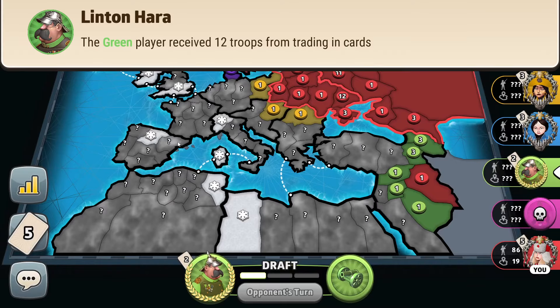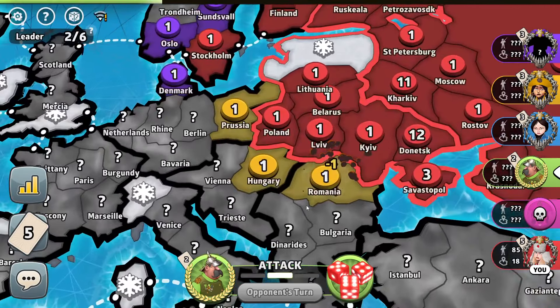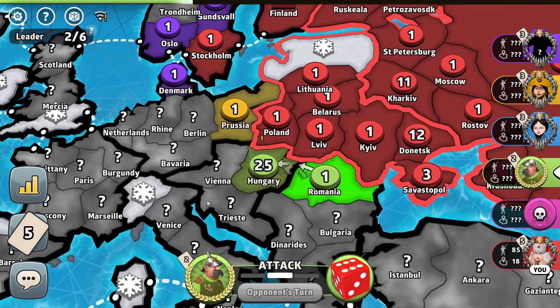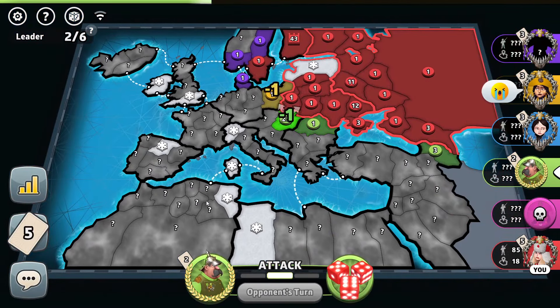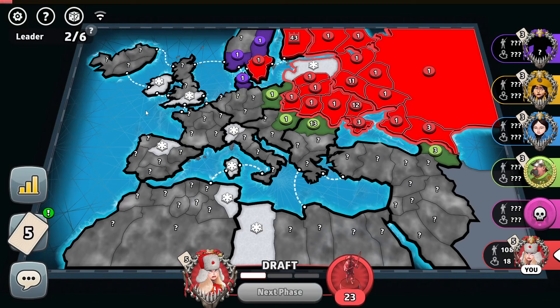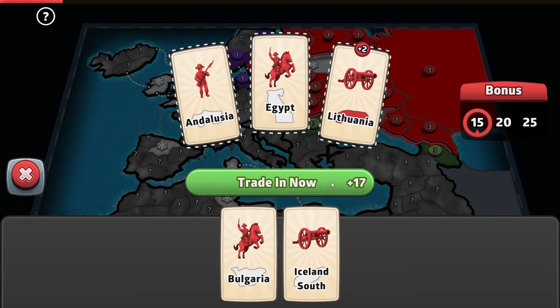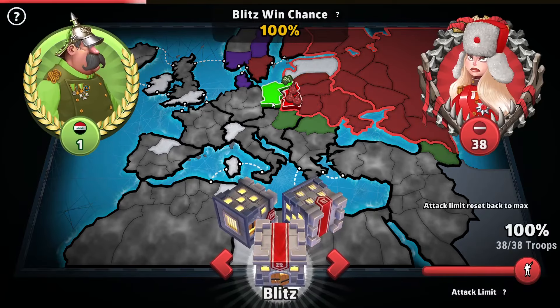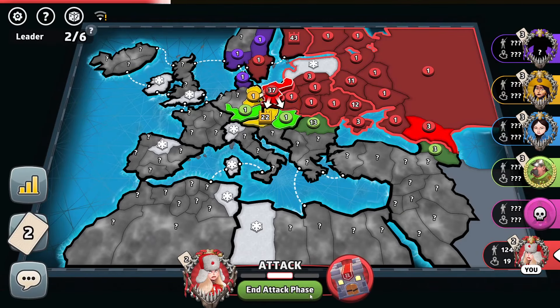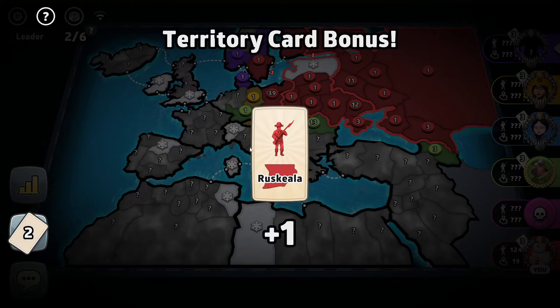Fifteen troops by green — he trades in a twelve-troop set, finishes taking over Orient, and we see his big army right there. He ends up breaking through yellow — this is splitting your strips. Three troops by me — I'll trade in a set. Two more troops on Lithuania and I'll just simply take over Russia. Here is the yellow player's capital — that's good to know, it's also very big.